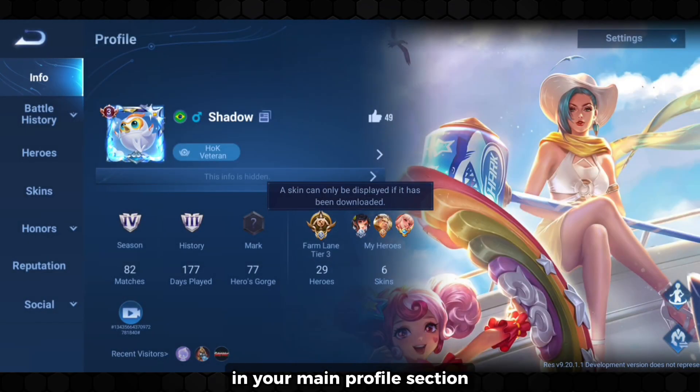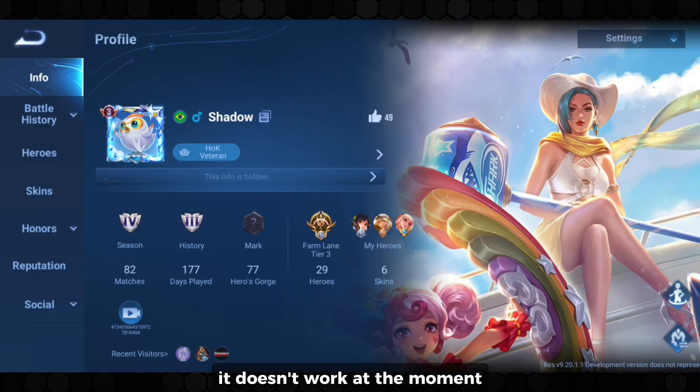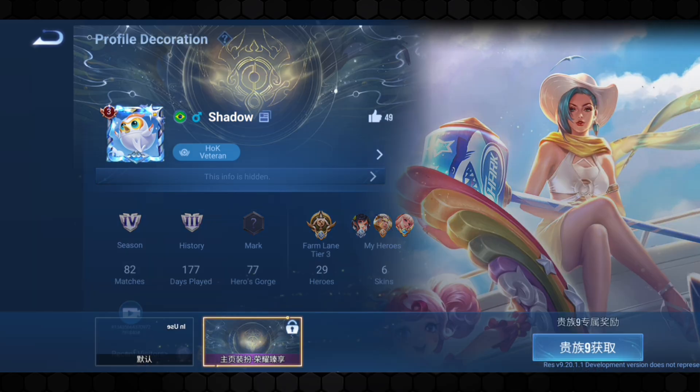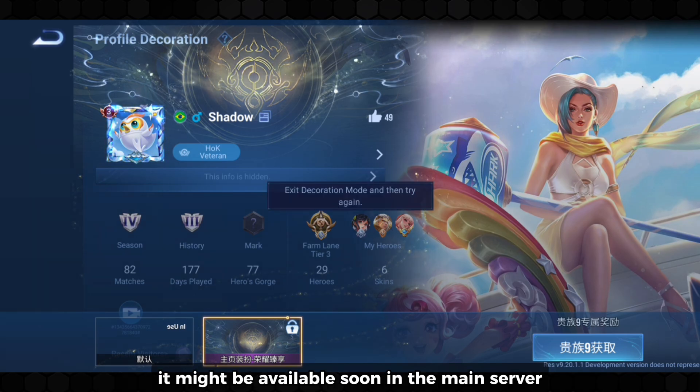In your main profile section, they added a placeholder for a new feature — it doesn't work at the moment. If you go to settings, you can see there is a new option called profile decoration. You can now customize your profile with cool animations, and it might be available soon in the main server.